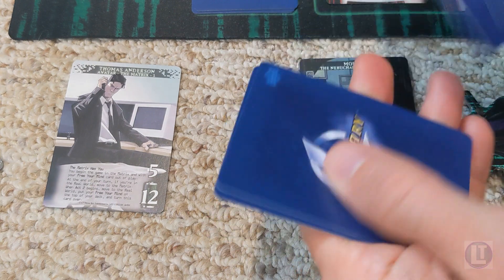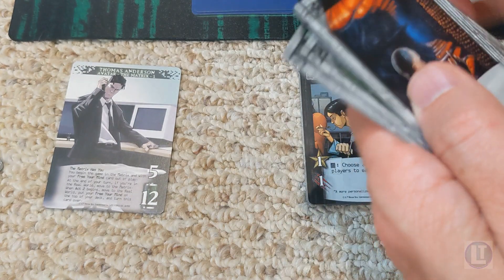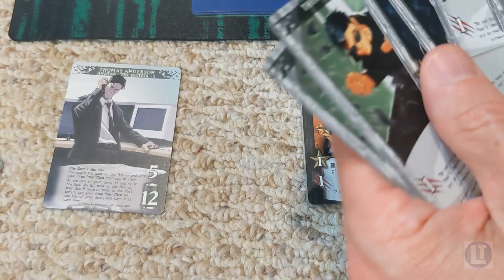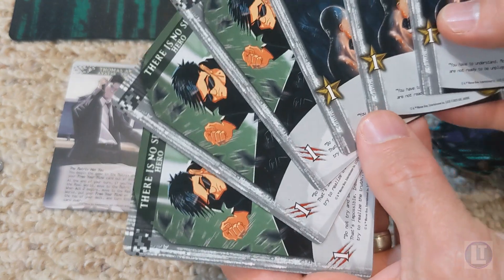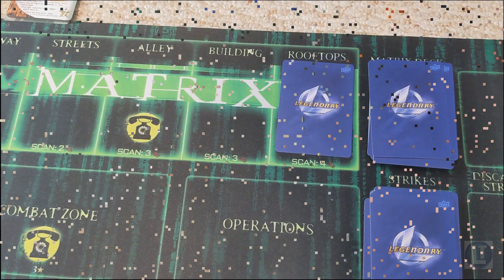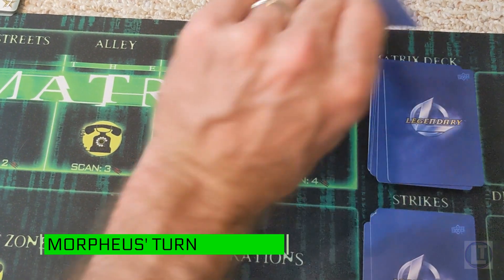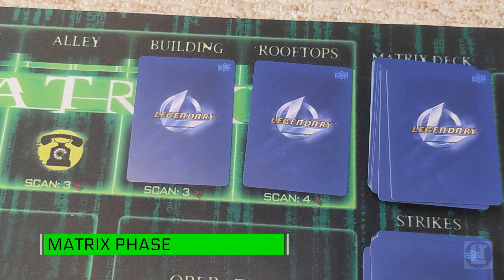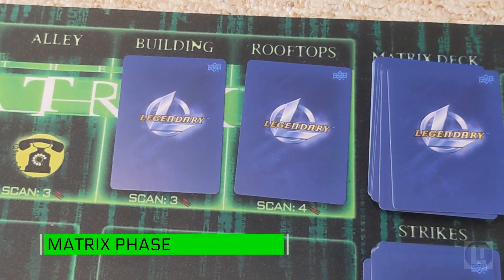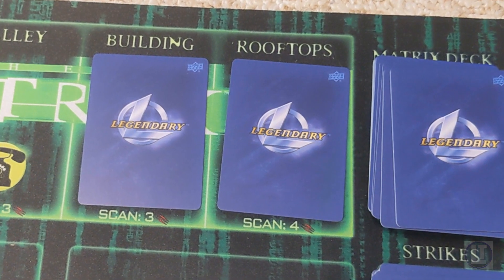We draw up six cards and this becomes our hand for next time. Looks like we've got three and three — so three damage and three recruit points to spend. Now it's Morpheus' turn. We move the Matrix deck one space along. This is now scan three, so we can potentially afford to scan this space and see what's behind that card.